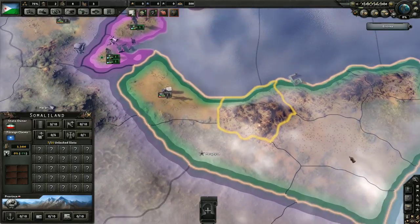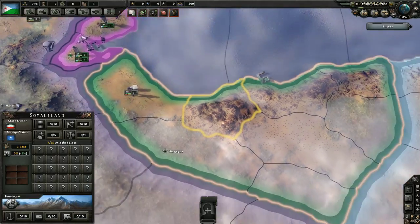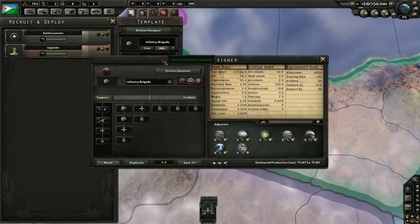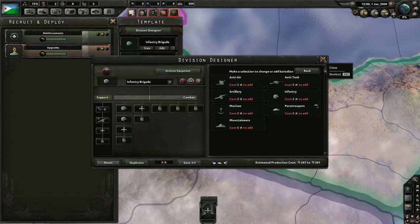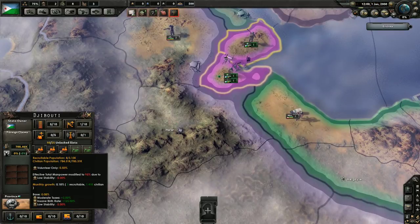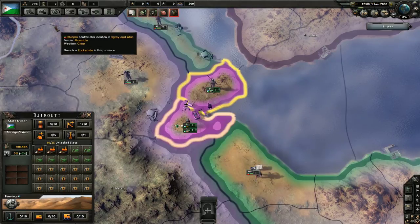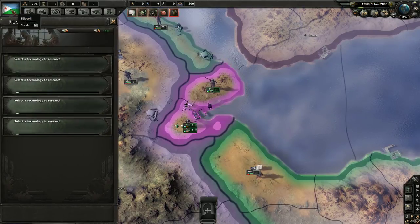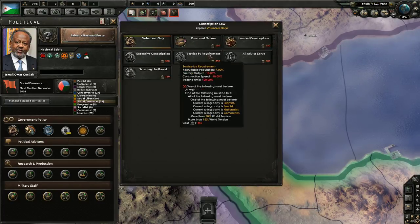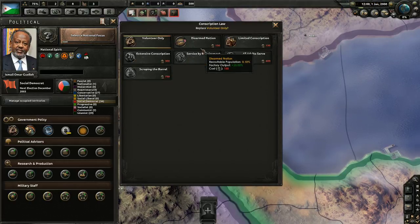They did have twice the size of the army as me. I had about five divisions fully staffed, with two of them being Armored Divisions, one being an Army Division, and one being an additional Infantry Division with Artillery. Your biggest problem is going to be Manpower. Djibouti is an incredibly small nation with only 800,000 people living in the country according to this mod. You pretty much have to go immediately, as fast as you can, to get to either limited conscription or extensive conscription. Service by requirement is going to be necessary at some point.